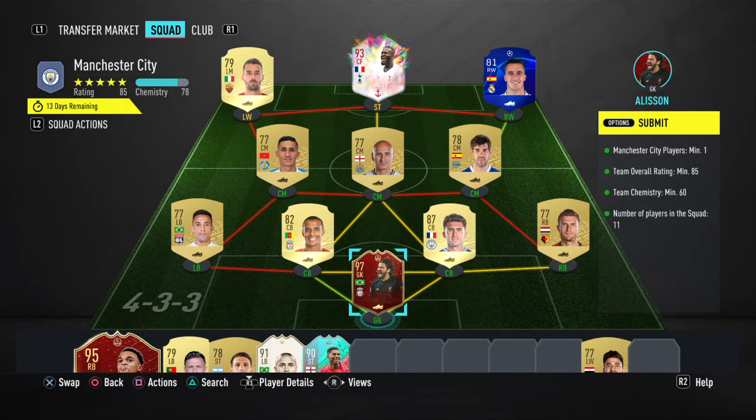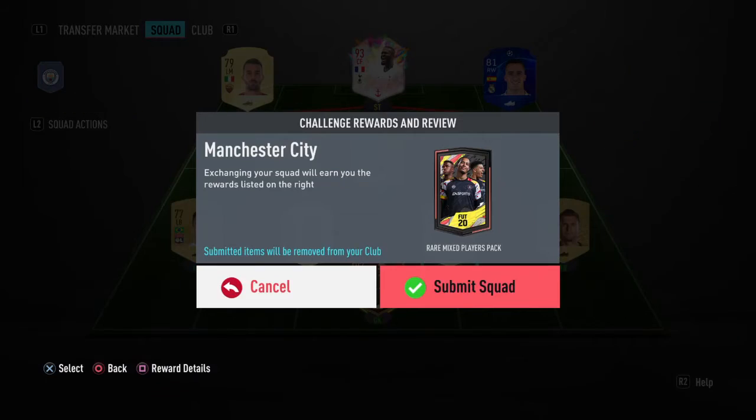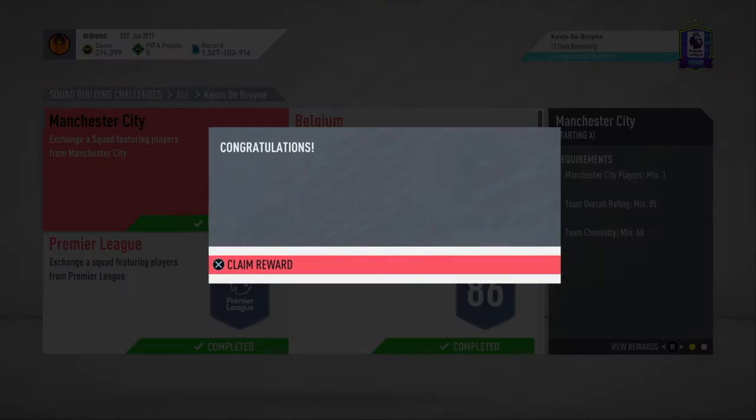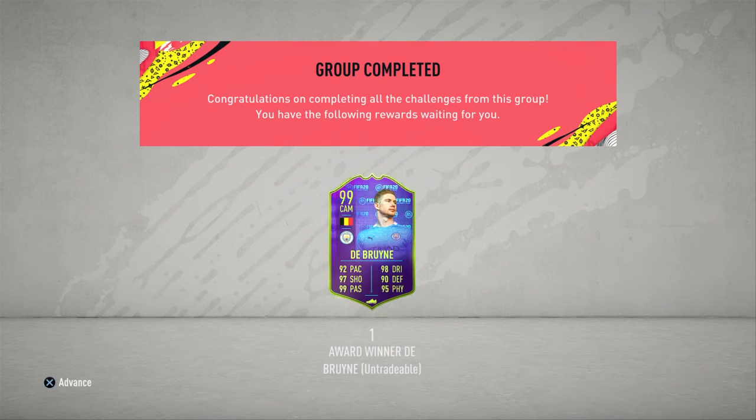Without further ado, we have the final piece here. We're gonna throw our red Allison in here, along with this untradeable Laporte that we got from the 81-plus double upgrade packs. And that's KDB done guys - absolutely sensational player. Is he gonna walk? All that - hope so!